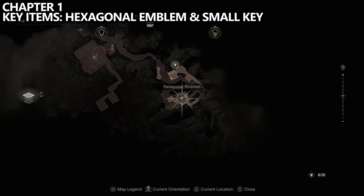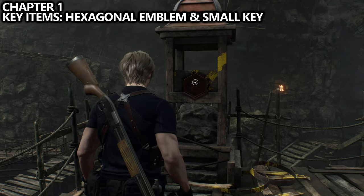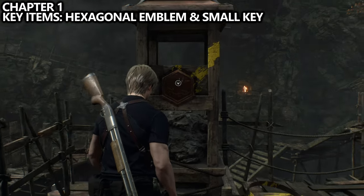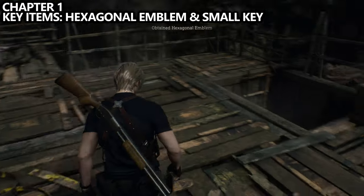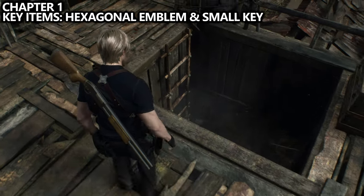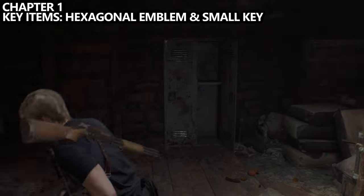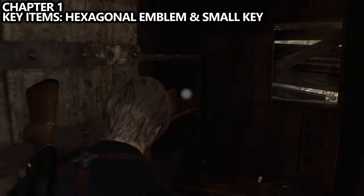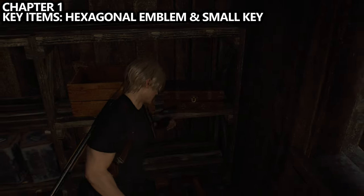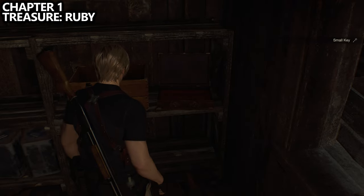We'll eventually end up in the valley. There are a lot of enemies here, but you'll end up at the hexagonal emblem key item — you can't miss it. From this area, drop down the hole, watching out for an enemy. Grab the small key from the little cupboard area underneath where we grabbed the emblem, as we're going to need it for a treasure coming up soon.